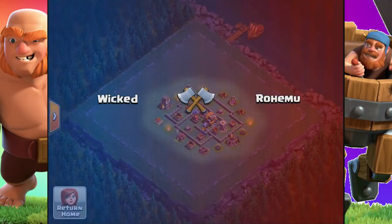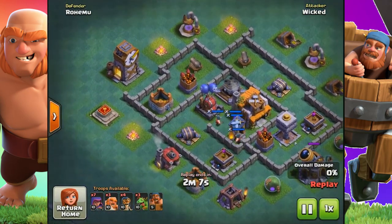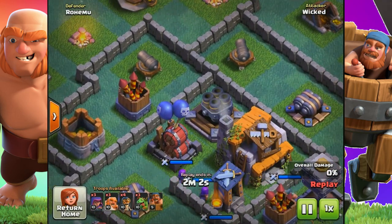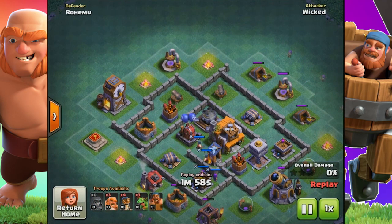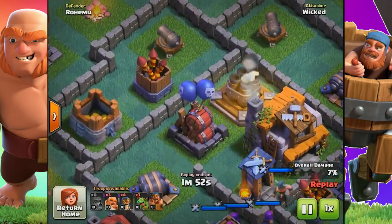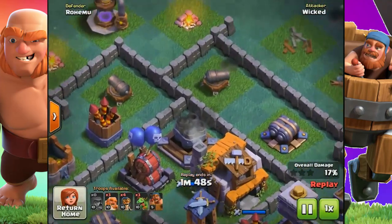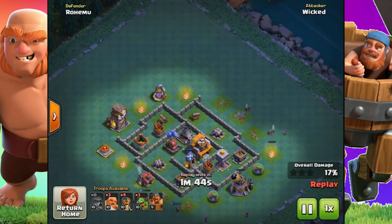Here's an attack I did earlier. My main priority was to get rid of the air bombs and the multi-mortar, as they were the biggest threat to my mixed ground-and-air army. I wanted to take out the air bombs with ground troops to protect my air units, and get the multi-mortar down as quickly as possible. Luckily they were in the same area, so that worked well.